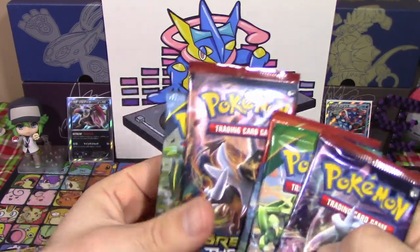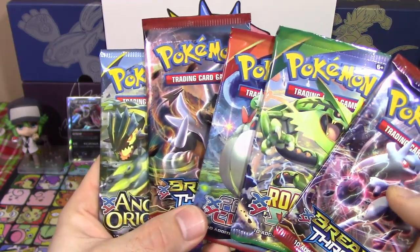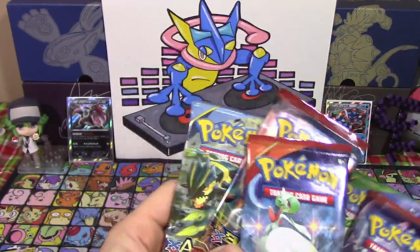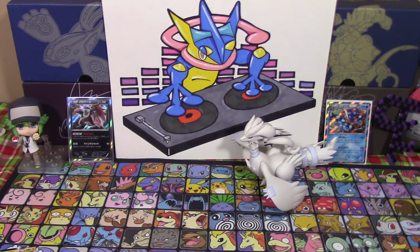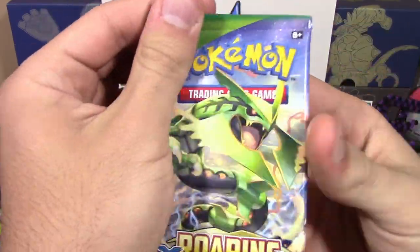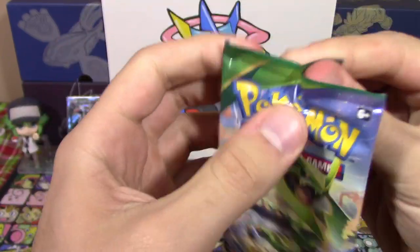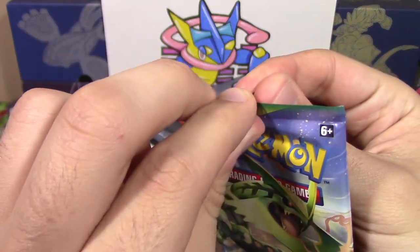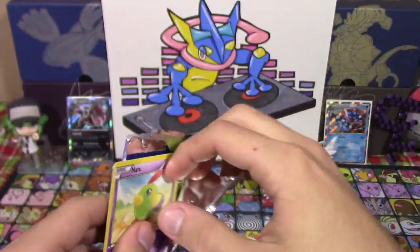We also have our five packs inside. We've got two Breakthrough, one Ancient Origins, one Primal Clash, and one Roaring Skies. I'm going to let N open up these three packs, and I'm going to open up these two packs. Go for it. Yay! I'll start off with the Mega Rayquaza pack of Roaring Skies.